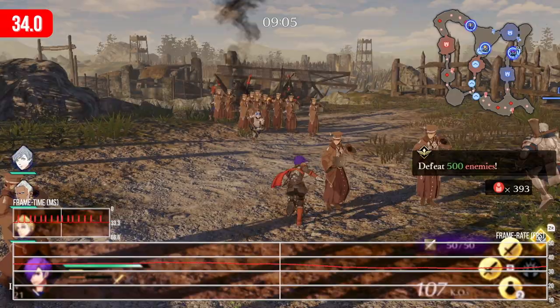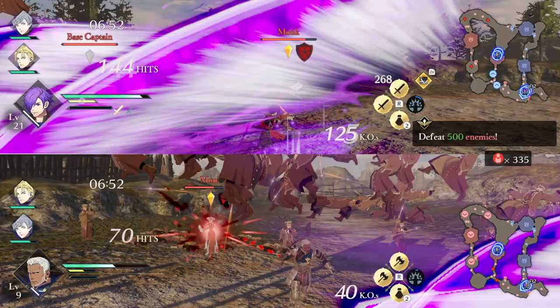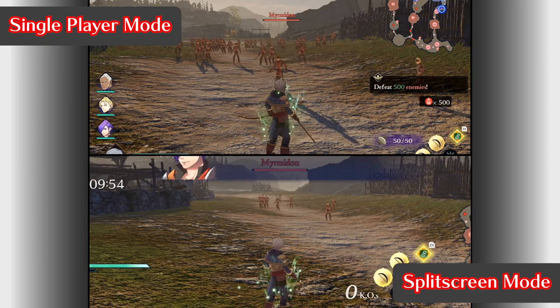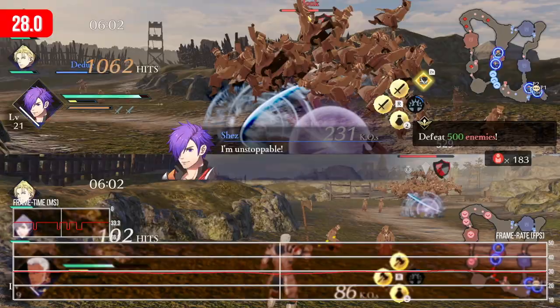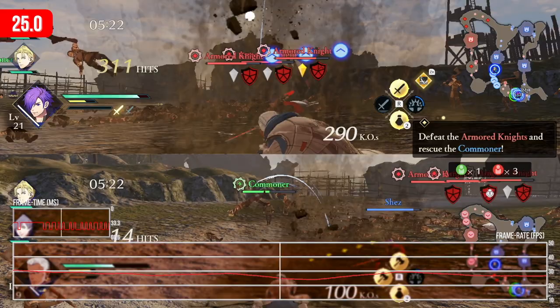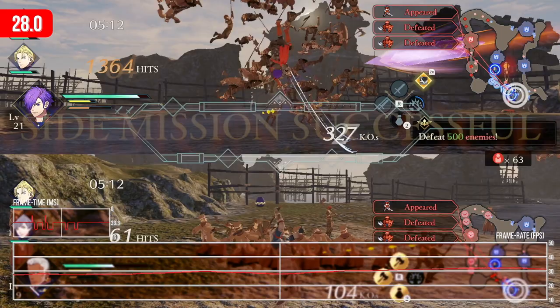The game also supports two-player split-screen, and I wanted to test it because it's a great feature allowing you to team up with a partner in local multiplayer. To support this, the visuals are trimmed back somewhat — shadows are disabled for characters, and distant enemies are culled significantly. But what's more surprising is that with these cuts, the performance doesn't actually take much of a hit. In fact, it seems to hover closer to 30 frames per second than in single-player mode, thus feeling slightly less juddery. They've also opted for the horizontal split, so each player gets a wider FOV than in single-player mode.